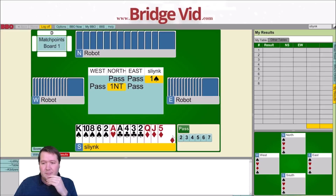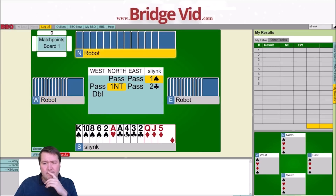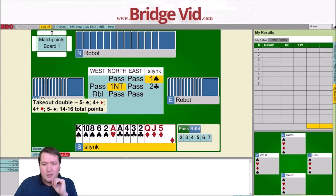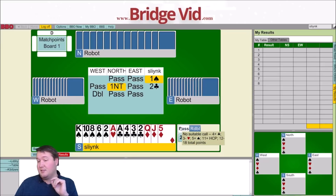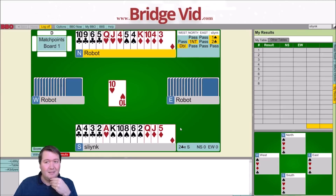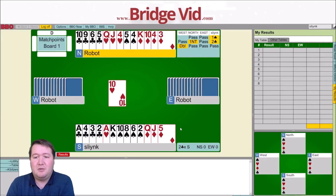A spade pass and no trump — I'll just bid my other suit. Could consider passing this at match points. Take-out double, and East is going after me. Two clubs doubled, it is. We have a fit. West has the red card suits, and East still passed even though they have a heart fit.